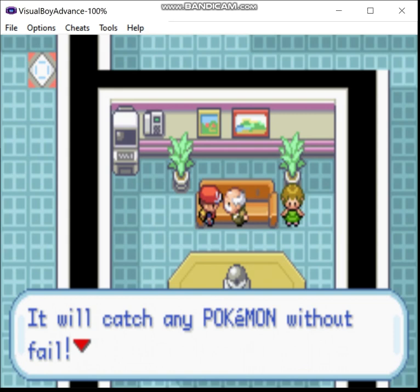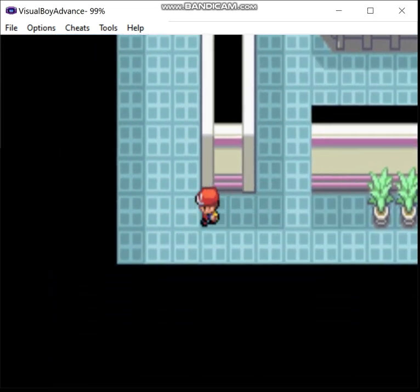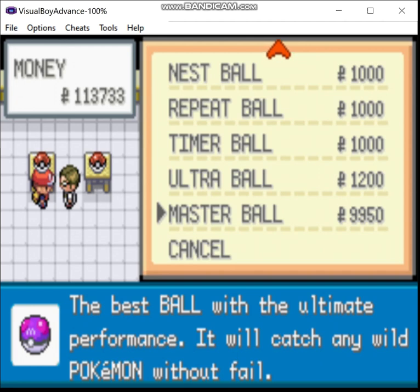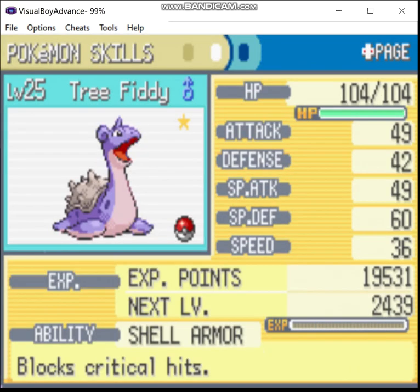Yeah, dude, I'm afraid I have some bad news — you can, in fact, buy those at a certain shop in Viridian City. They're expensive, but you can buy them. Just to prove it, yeah, you can in fact buy Master Balls here. For that much, I don't think so — I'll come back here if I need them. Oh, by the way, yeah, the Lapras is shiny. Good shit.